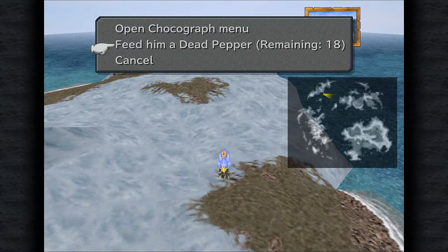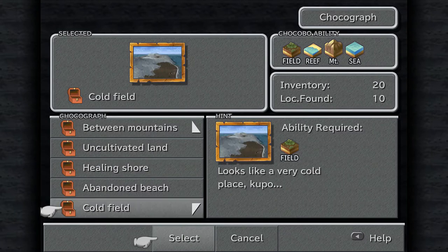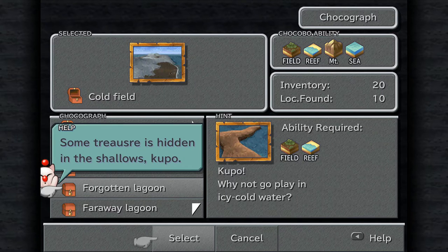I'll go over it in a little bit after we get all these Chocographs. We need to go pretty much back to Qu's dwelling in Trino as well to use one of these, so we'll get to that in the future. Next up, we want to do the Forgotten Lagoon. Why not go play in icy cold water? Some treasure is hidden in the shallows. You are useless, Moogle!